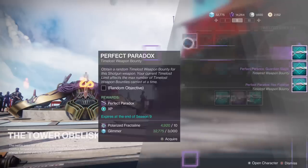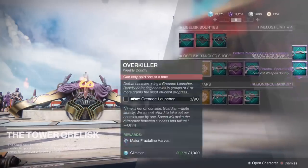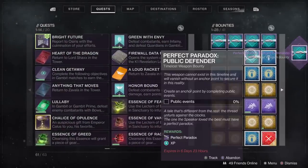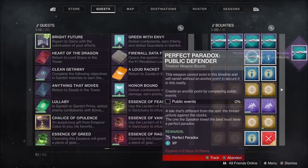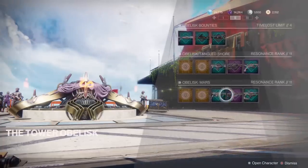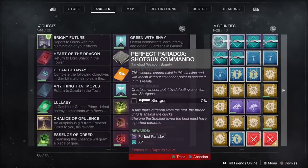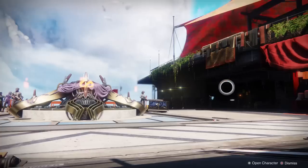If you don't mind losing some Fractaline, you can delete some Perfect Paradox bounties until you get those 3, then buy any bounties that you like. Donate 400 Fractaline, and now you can collect 7 instantly completed weapon bounties. Then you repeat the process for any XP, shards, and weapons that you want while you still have Fractaline. Cheese forever, Guardian.